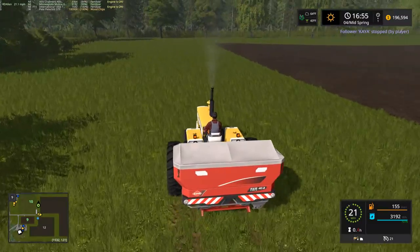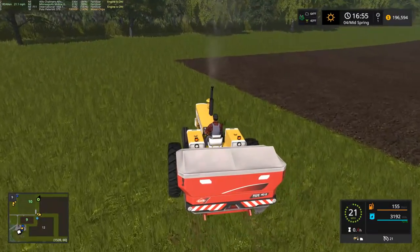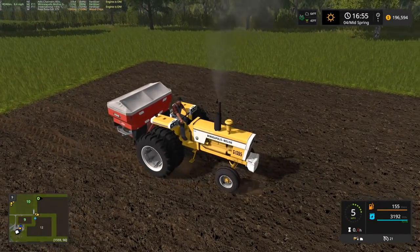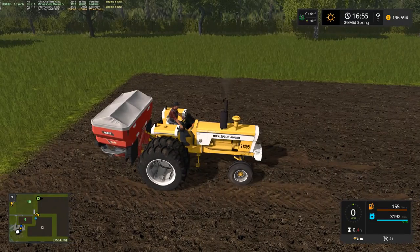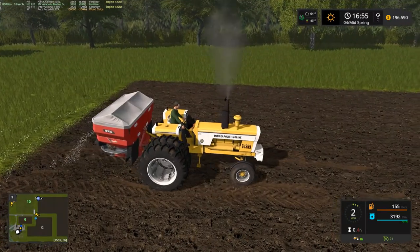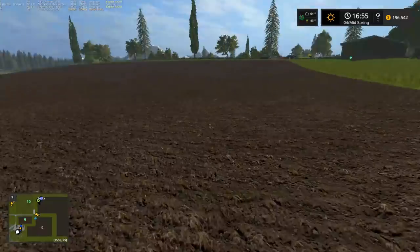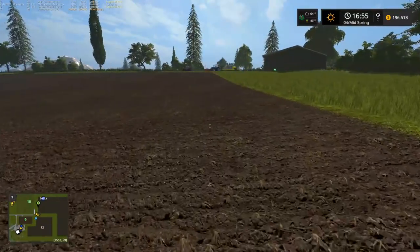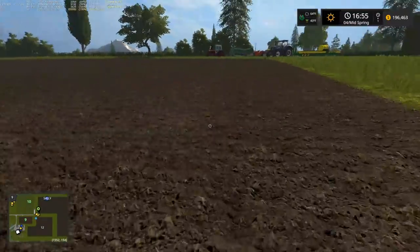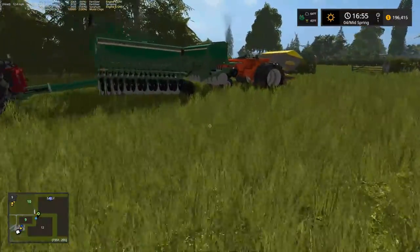Norton Antivirus popped up and decided to steal my mouse and wouldn't give it back in the update window — finally got it back. Let's start the hired worker here. Got the AI extension mod on here as well. Like I've mentioned before, at least with auto-tractor and auto-combine I don't really see a need for it unless you've got odd-shaped fields — this map does have a little bit of that. And sometimes it works a little bit better with Courseplay as well.